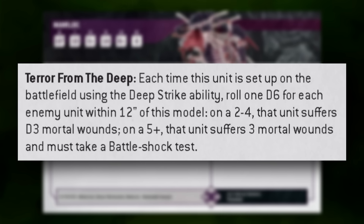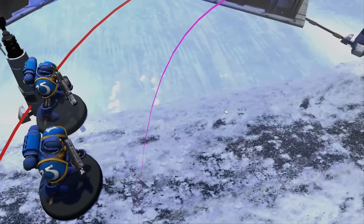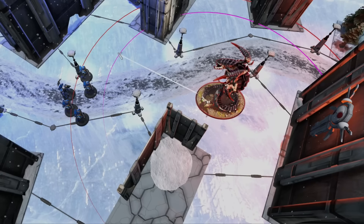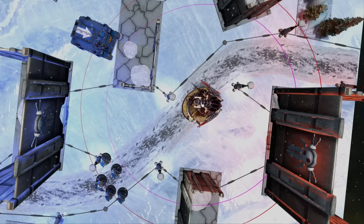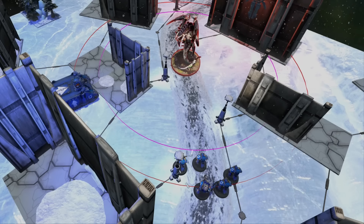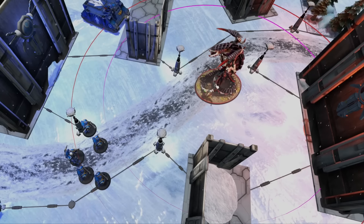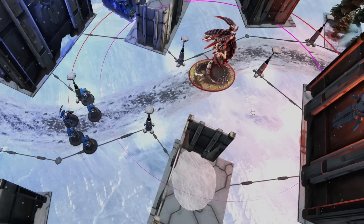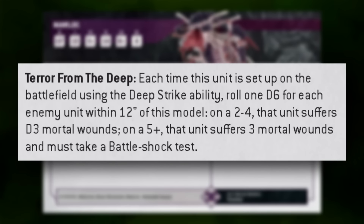This allows the Moloch to essentially pulse out a mortal wound effect to everything within 12 inches when it comes out of reserve. Realistically, since Deep Strike sets it up 9 inches away, you only have a 3-inch ring between 9 and 12 inches that enemies must be clipped by. Because of this narrow band it can be a little difficult to apply, especially given the Moloch's large 120mm oval base. You can also use multiple Molochs to potentially stack additional Battle Shock checks on an enemy.